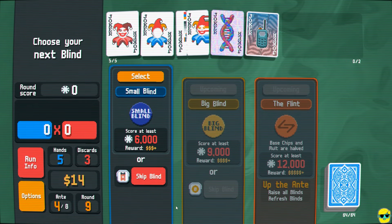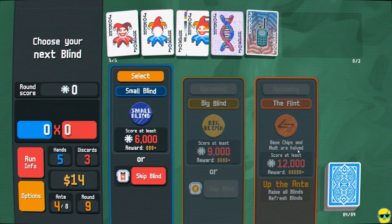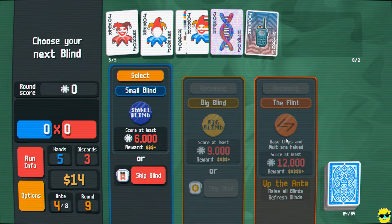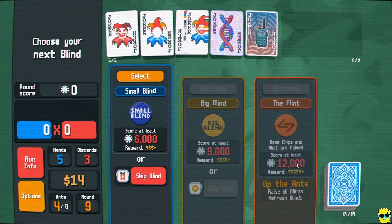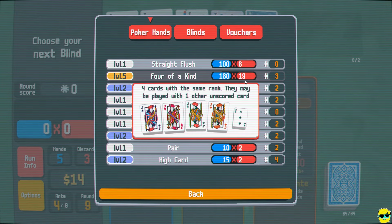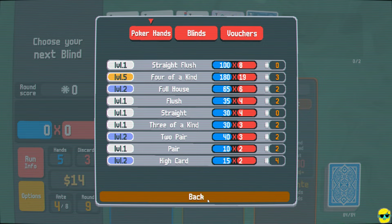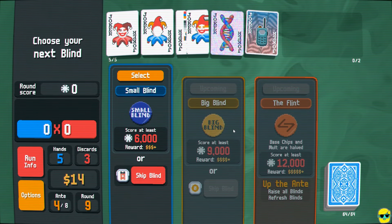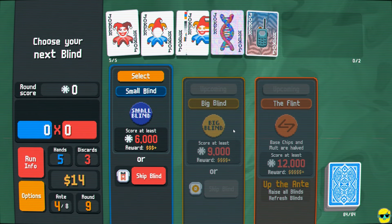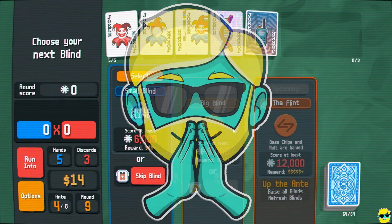This boss says 'base chips and mult are halved' — that's ugly for trying to win. But even so, if we get four of a kind and you put this in half, it's still pretty gross. That's where we're at everyone. I hope you're still finding this series to be useful and fun. I hope you're enjoying Balatro. If you have any questions, please post those in the comments below. Thanks for watching — take care.